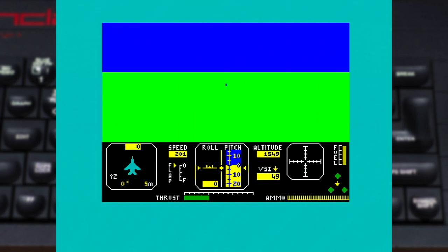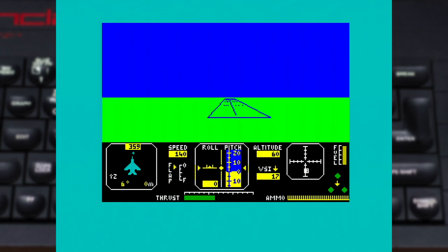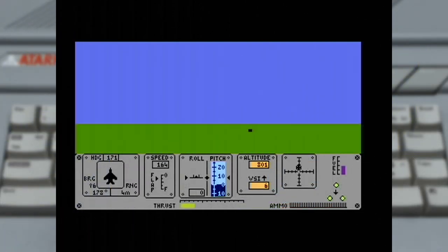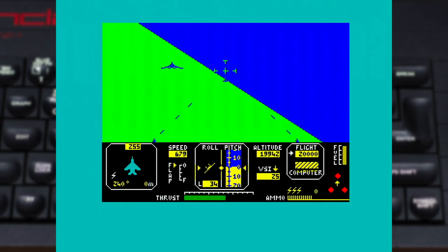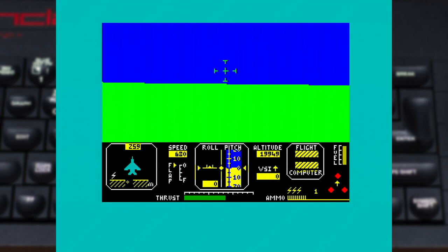The four scenarios on offer are: Landing Practice, which sets you on final approach to get familiar with landing and the handling of your F-15; Flying Training, your pre-flight experience where you start on the ground and are free to roam the map, great for learning navigation systems and practising a full landing sequence; and Air to Air Combat Practice, which sets you right in the air behind an enemy fighter with the goal of shooting it down — with additional fighters entering the map once you succeed.